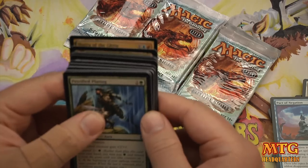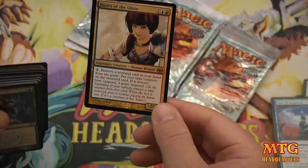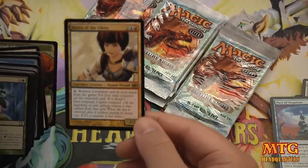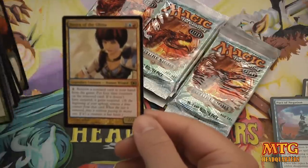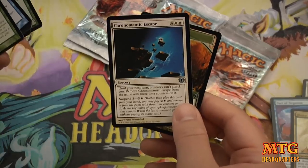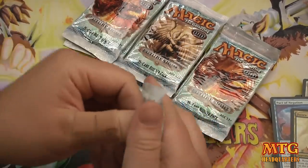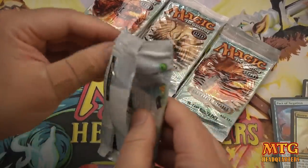Jhoira of the Ghitu — this is reprinted in Modern Masters as well, at rare. 2/2 for one blue, one red, and one colorless. Pay 2: remove a non-land card in your hand from the game, put four time counters on that card — if it doesn't have suspend, it gains suspend. We have a Dryad Arbor, Chronomantic Escape, and a Utopia Mycon. I definitely think Future Sight is pretty awesome. Maybe I'll have to complete the Time Spiral block.